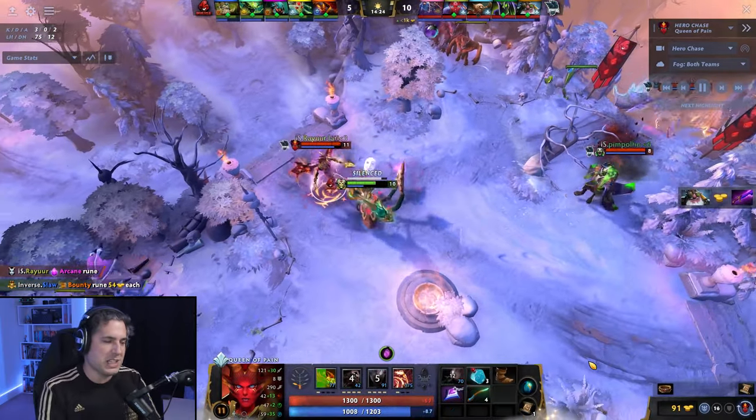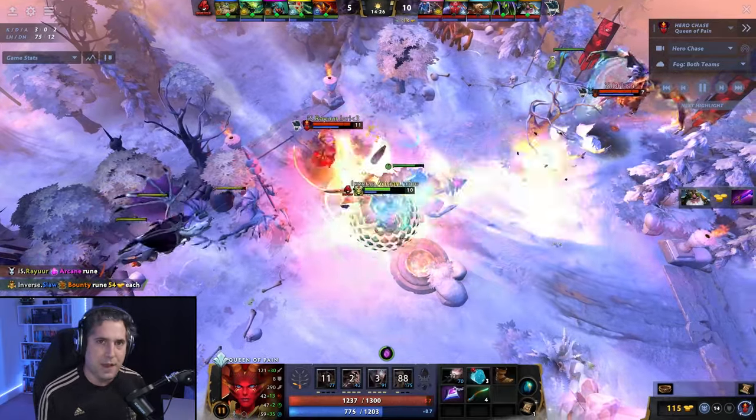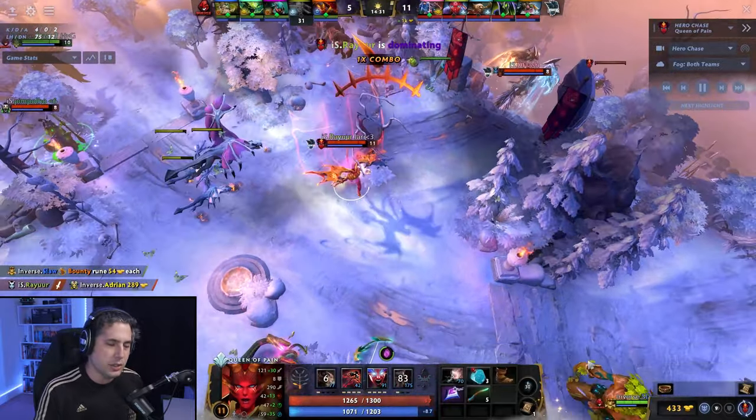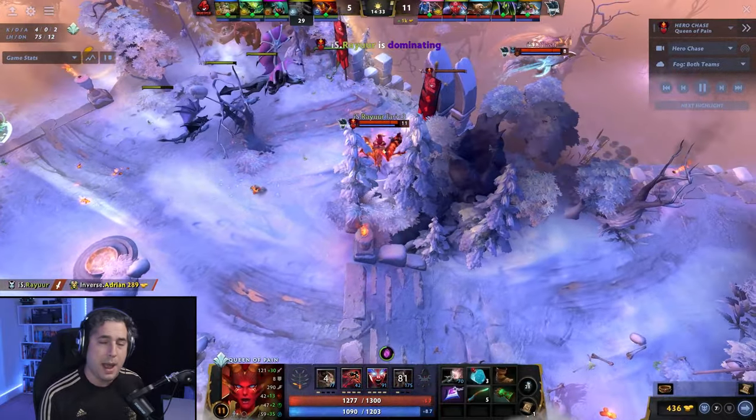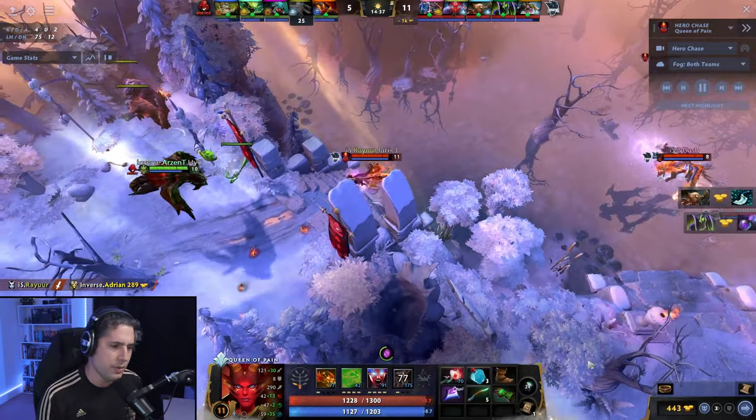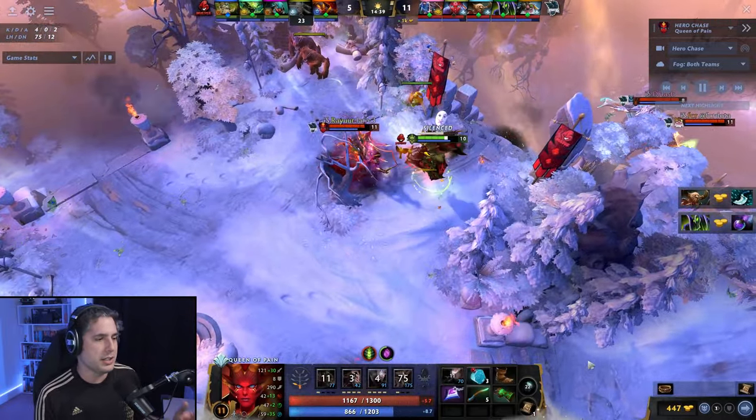Mid Queen of Pain is all about exploding the enemy team as fast as possible. She is a tremendous nuker in this game and is back in the mid meta. She's even seeing some experimentation at position 4, but more on that maybe in another video. Regardless, here's the build.